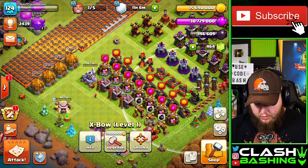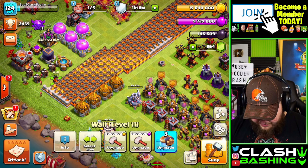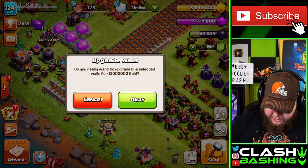We could actually put 21 million elixir into walls just like that — we have a whole row of walls done and they don't have to go any higher. We can also use wall rings; let's go ahead and use some wall rings. That's beautiful — we'll use those wall rings and then grab that 12 million gold.